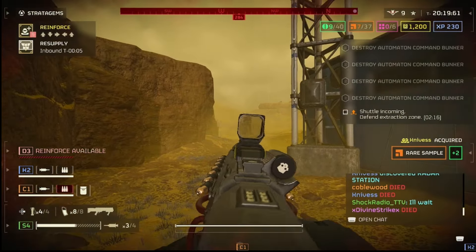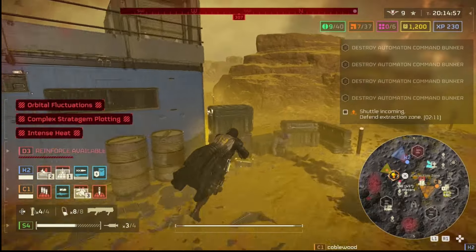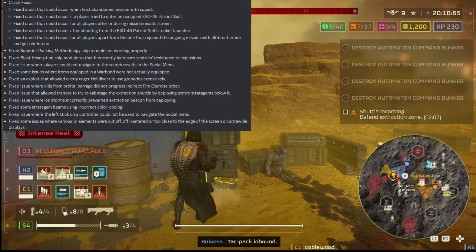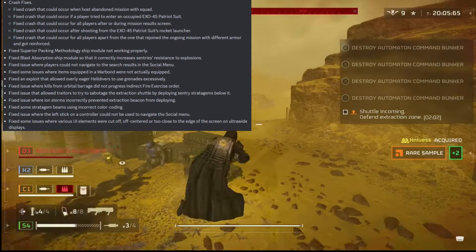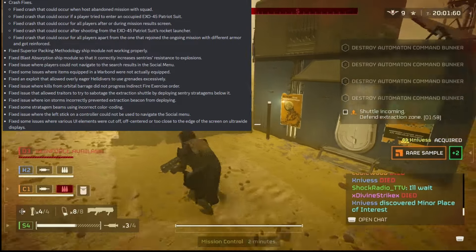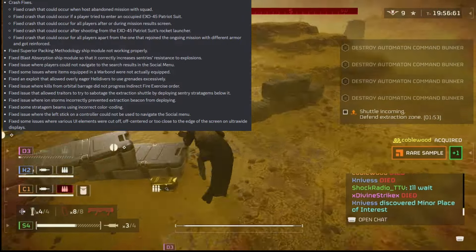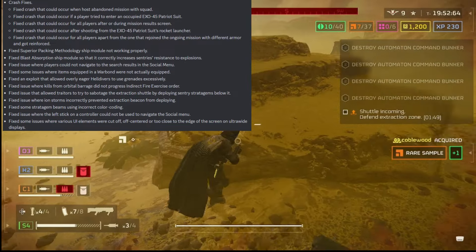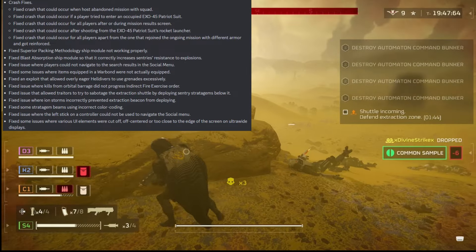Those are all the buffs and nerfs. Now let's get into some fixes. They fixed a crash that could occur when the host abandoned a mission with the squad. They fixed a crash that could occur if a player tried to enter an occupied XO-45 Patriot Exosuit. Fixed a crash that could occur for all players after or during the mission results screen. Fixed a crash that could occur after shooting from the XO-45 Patriot Exosuit's rocket launcher. Fixed a crash that could occur for all players except the one that rejoined the ongoing mission with different armor and got reinforced.